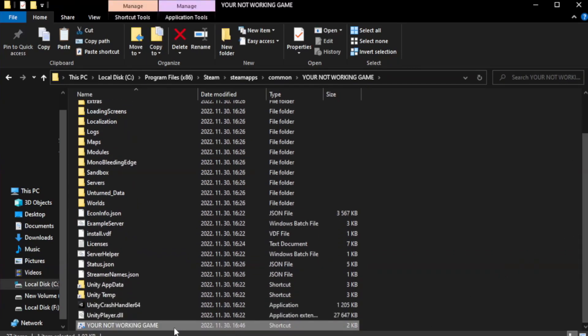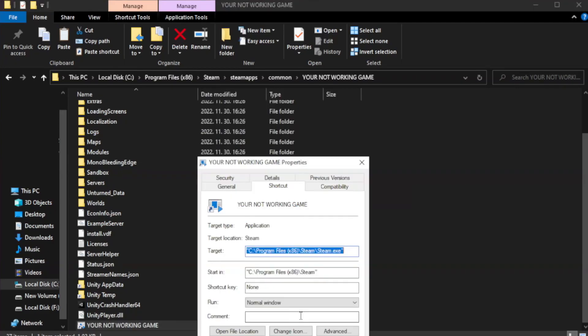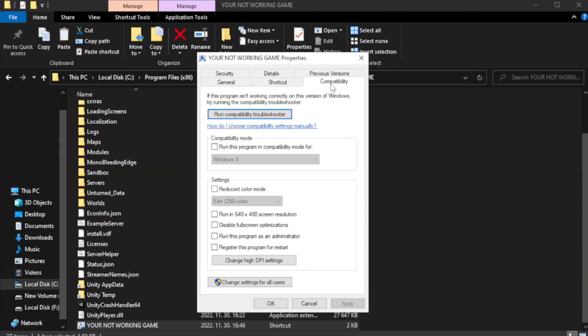Right-click your not-working game application and click Properties. Click Compatibility.